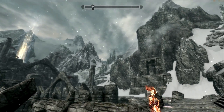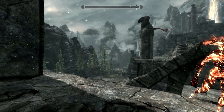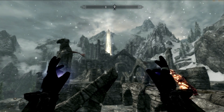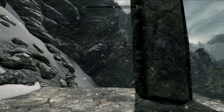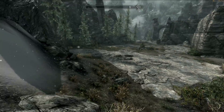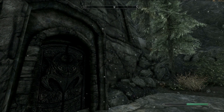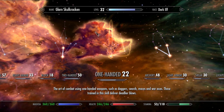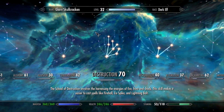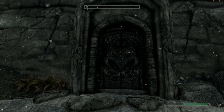Good evening, every Skyrim buddy! We are in Skuldafn, and we've cleared the perimeter. It's fairly safe out here at the moment. But before we go into the main ruins of Skuldafn, which is directly ahead, I notice there's a south tower we haven't discovered yet, so let's go in there first. I'm also very close to leveling up — I need to level two-handed, heavy armor, light armor, and restoration. Let's do those and then level up in this video.